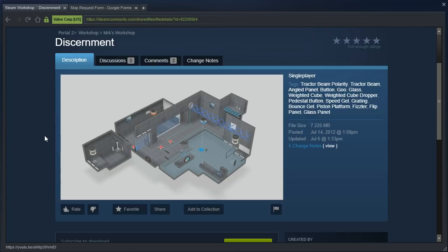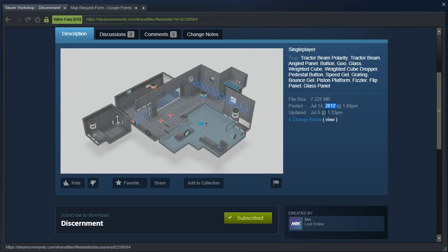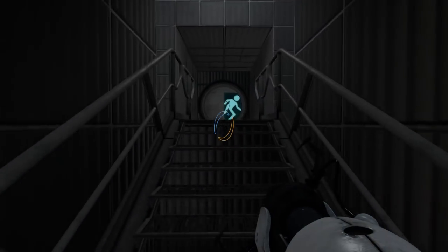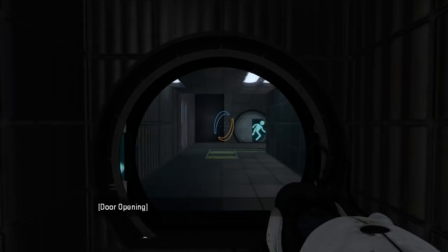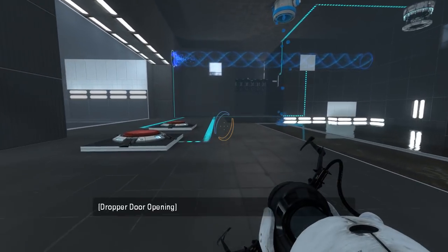Discernment, by Mr. K. Two buttons, two cubes, two gels, and a two-way funnel. 'You're not going to stay clean if you want to get out.' An updated version of my old map — I hate you so much. Yes, 2012, wow. This is an old map getting some attention here from both Noc and I. Let's see what took Noc 15 minutes.